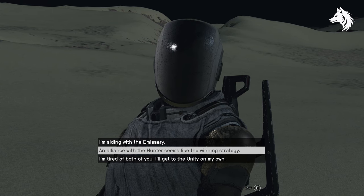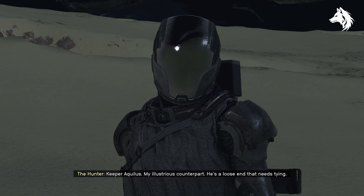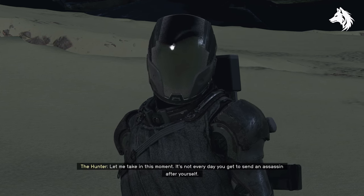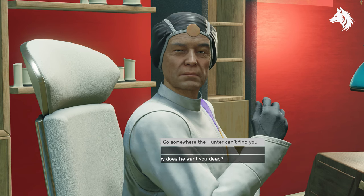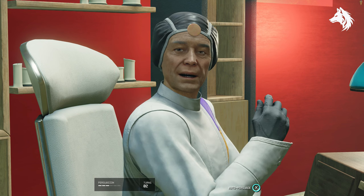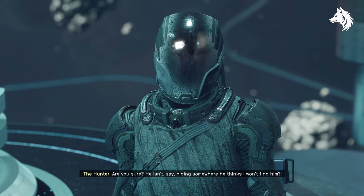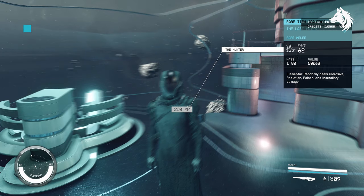Lastly, in the next mission after you do the one in NASA, you will talk with the Hunter, and you can choose to side with him or the Emissary. Side with the Hunter, and after the quest has finished, you can speak with him again for more dialogue options. He will ask you to kill Keeper Aquilis, and what you want to do here is speak with the Keeper and convince him to leave instead using Persuade. If you do that, then you can return to the Hunter and persuade him that the Keeper is dead, and doing this will reward you with the unique weapon, the Last Priest.